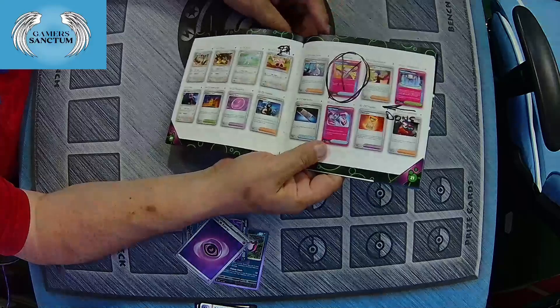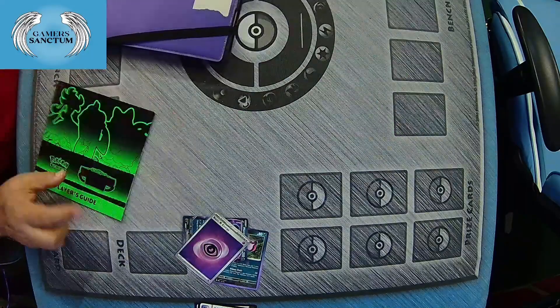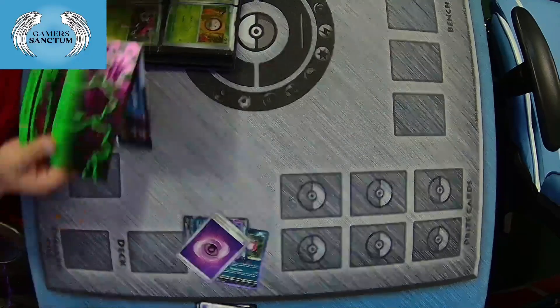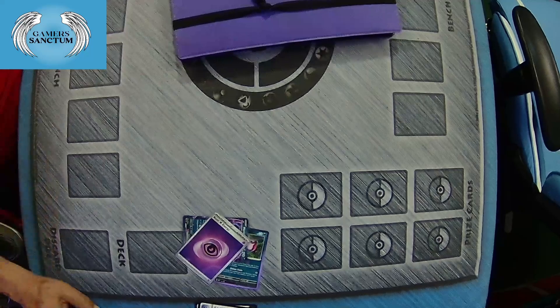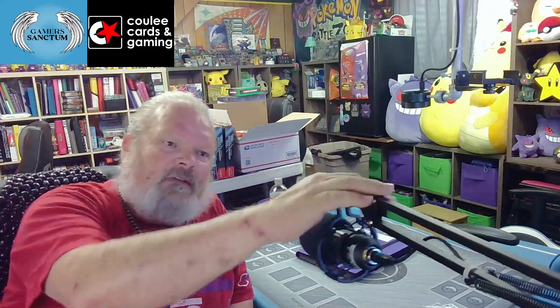Everything else in the front of the book is complete. So that's where we're at, gang. We don't have too much to go, but it seems like the ones that we do need are avoiding us like there's no tomorrow. And that happens sometimes, especially when you're dealing with a set that doesn't have booster boxes, which makes it a little bit tougher — and a little more expensive — to try to complete sets. But rest assured, we are going to keep plugging away at it and let you know where we're at as we go along.